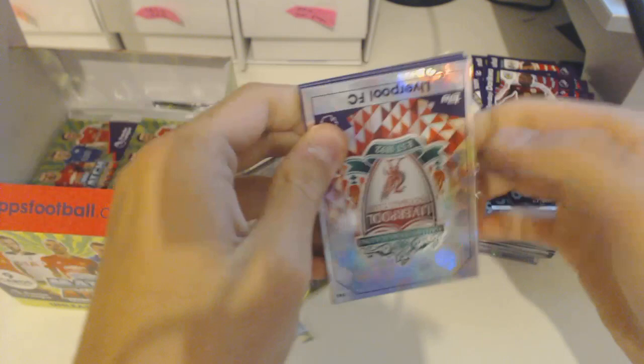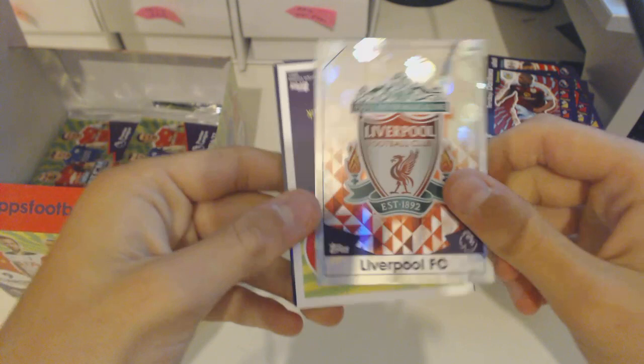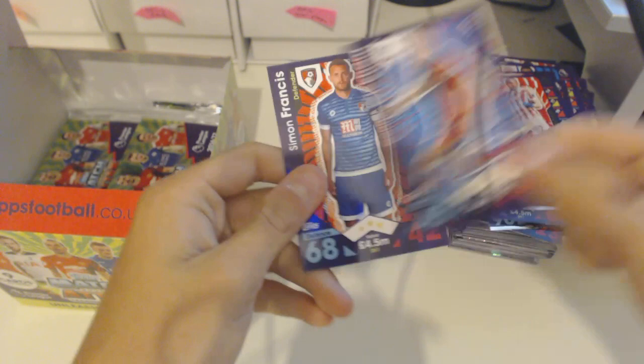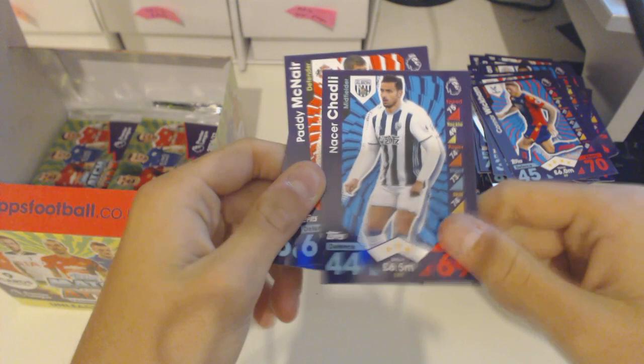Come on, where's the limited edition? Getting too worried. We've got Liverpool FC badge, a Danny Simpson, Marouane Fellaini, Moses, Mbula, Wickham, Chadley — didn't he used to play for Tottenham? Yeah he did — now a new transfer to West Brom. Also McNair and Francis.